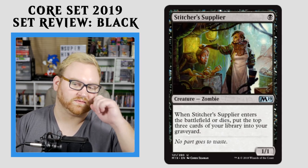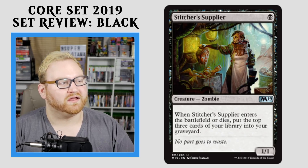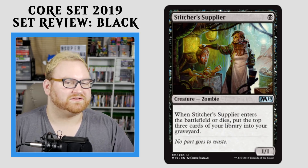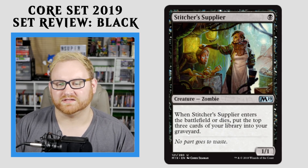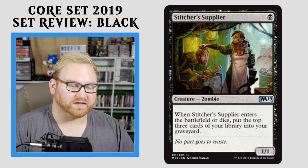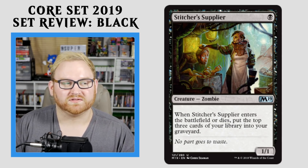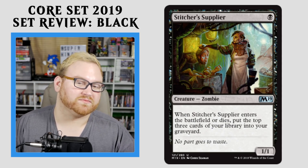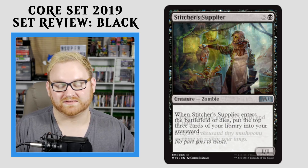Moving on here, we have Stitcher's Supplier — this is the card I was talking about earlier. A 1 black mana 1/1 Zombie. When it enters the battlefield or dies, put the top 3 cards of your library into your graveyard. Tolarian Community College talked about this card being really good for Dredge in Modern — it does put 6 cards into the graveyard for just 1 mana, and that's kind of insane if your opponent just kills it. In Draft and Sealed, this card can definitely feed into a zombie strategy along with all the recursion cards we have in black. In Standard it's also a zombie, so it can do a lot of good zombie stuff. This might see Standard play, and possibly even Modern play. I think this card is super good at the uncommon slot and will see play in a lot of different formats.